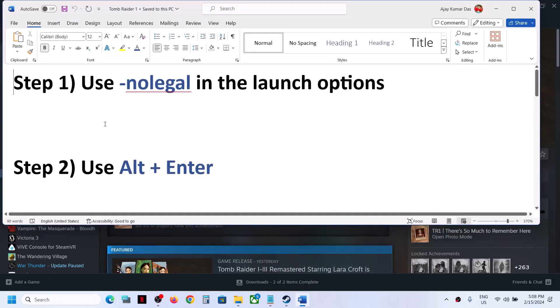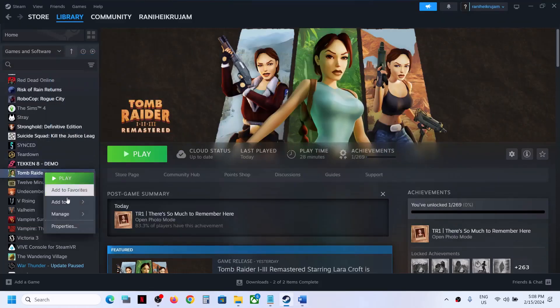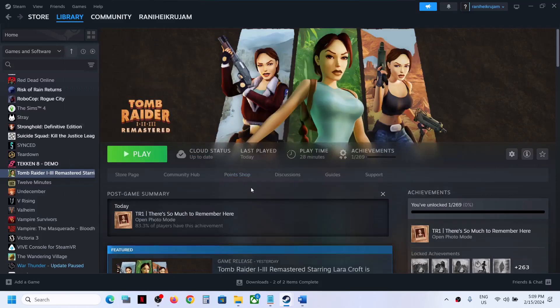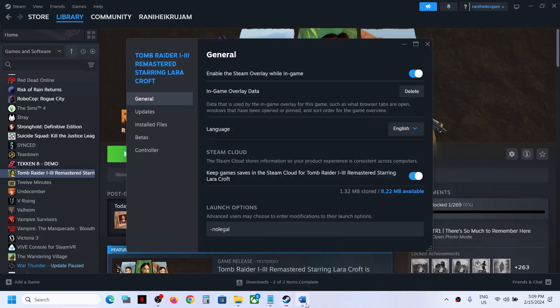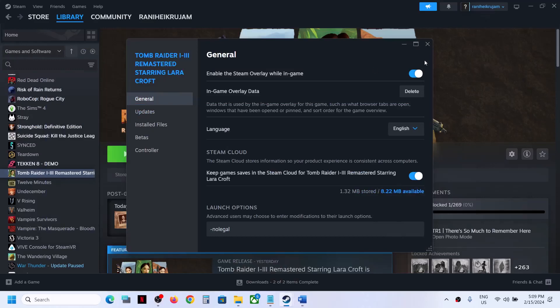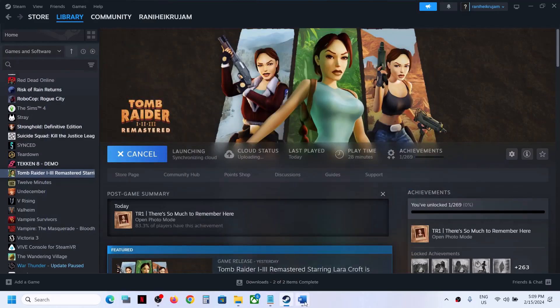The first step is to use -nolegal in the launch options. In Steam, make a right click on the game and then select properties. In the launch option, type in -nolegal without any space. Once you type that in, you can close this and then launch the game and check.